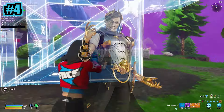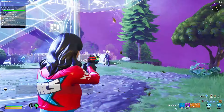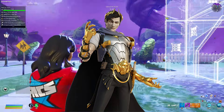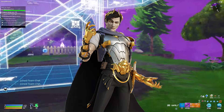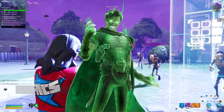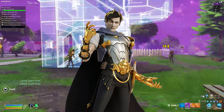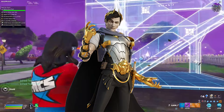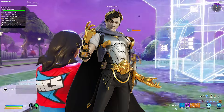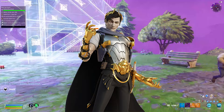At number 4: Ascendant Midas. When I heard we were getting another Midas skin I wasn't optimistic, but I was completely wrong — this skin was freaking amazing. It was the first legendary skin in the item shop in a long time. The reactive edit styles are great — obviously there's the gold look — but what makes this skin so cool is the second edit style called Shade. He literally turns into a ghost with this green on him, it looks so freaking awesome. This is one of the best Midas skins I've ever seen, probably my personal favorite Midas skin in the game now.